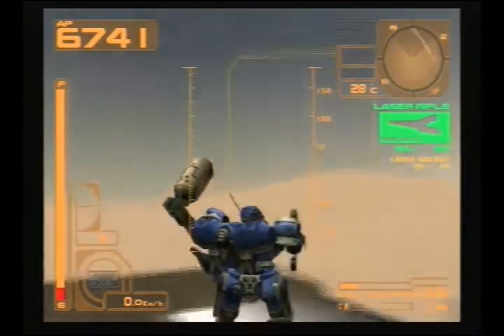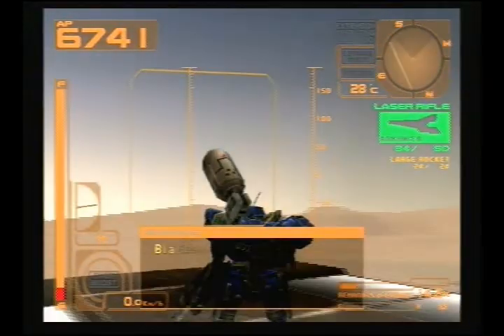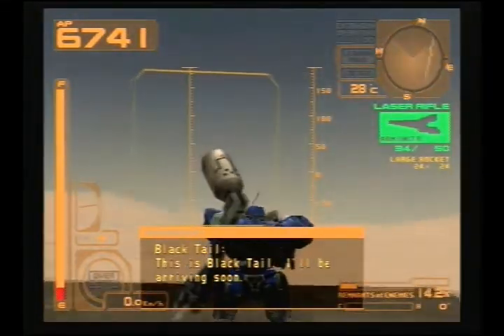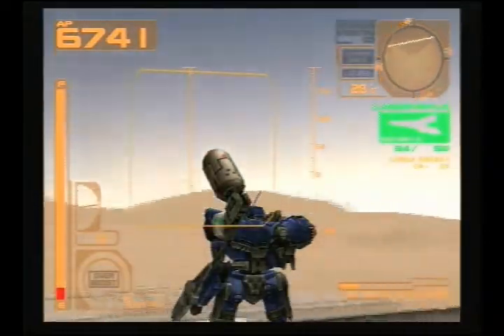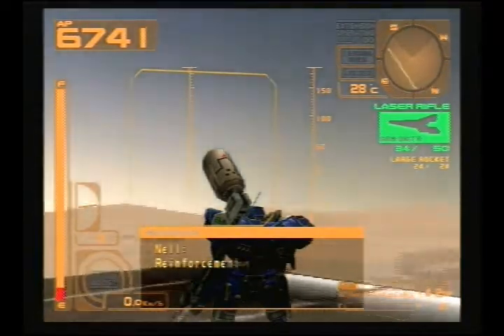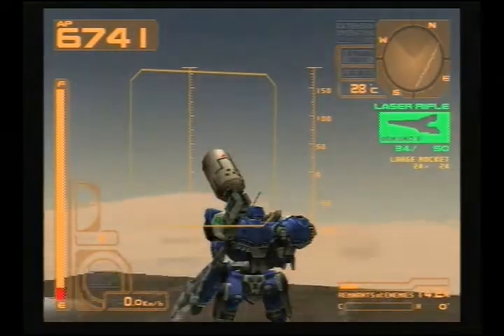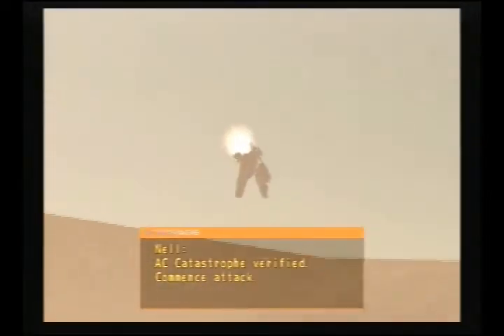The first part we're going to get, and probably the most straightforward, is here in the Mission Escort Train. The part is hidden in the second to last compartment of the train. The catch is, as soon as you obtain the part, you fail the mission. So depending on what you want, it's not really worth getting at this point.